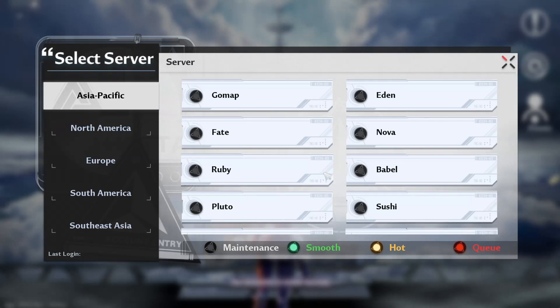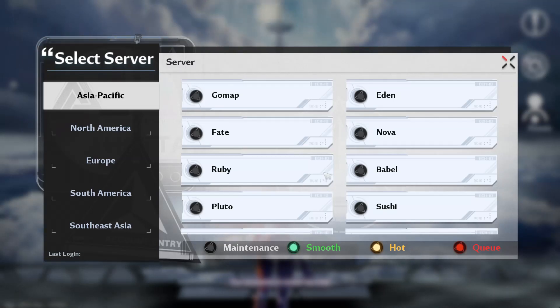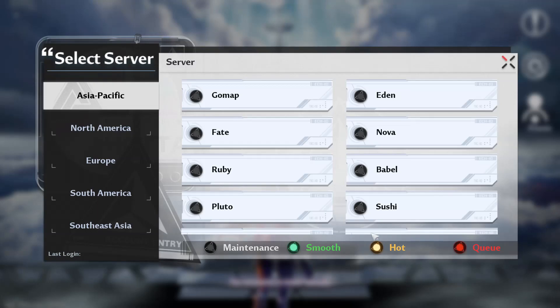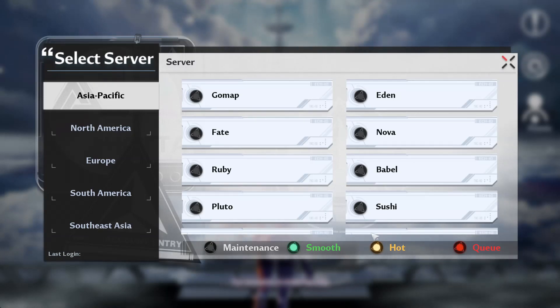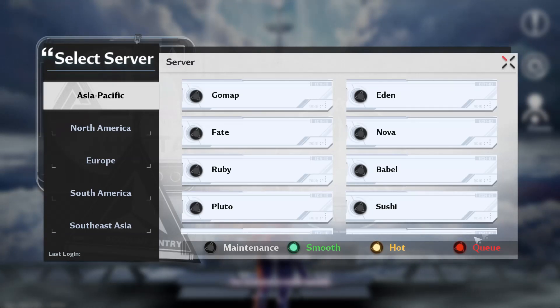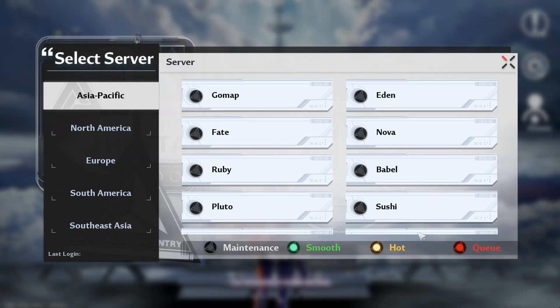Red means you're going to be in queue to get on the server. I'm telling everybody this up front — day one, all the servers are going to be jam-packed, every single one of them is going to be yellow or red. That's just how it is on day one of games. Everybody's going to be trying to play instantly. If you make a character on one server and later that day it puts you in queue, do not worry.